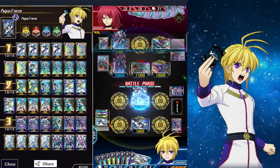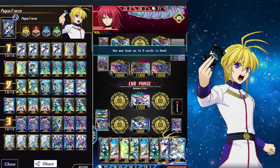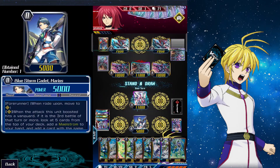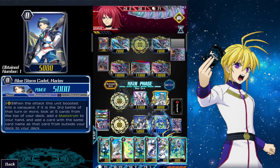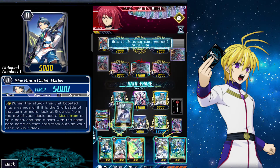On the last attack we got a draw trigger. I would have liked to get Glory or Reverse Maelstrom, but we'll make do with what we got. On our turn we're going to call Basil, Gregorius, Veteran, and Wheel Assault.